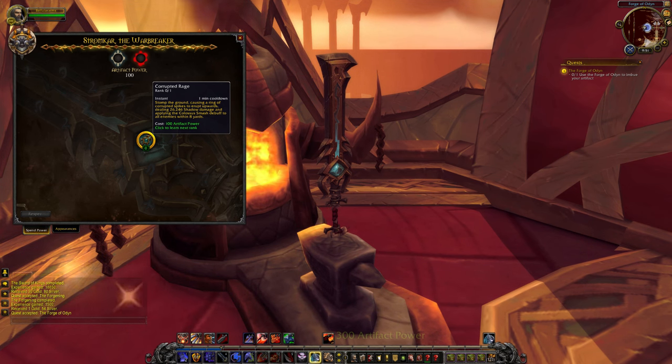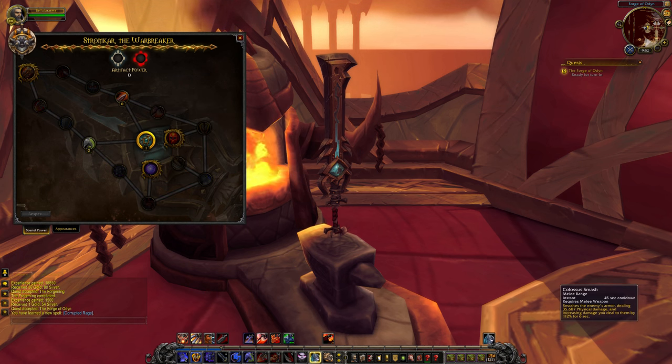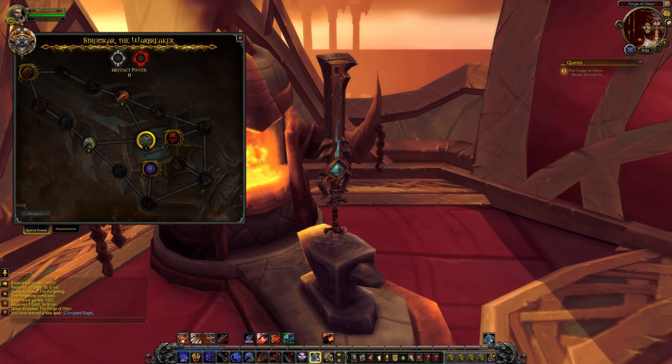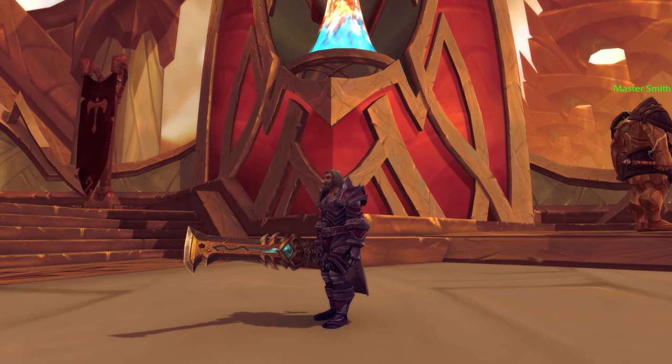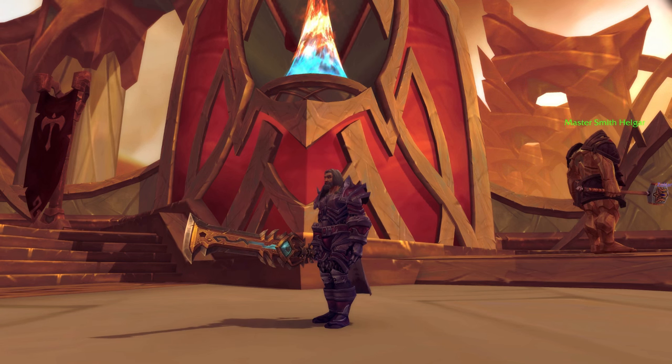The active effect is Corrupted Rage: stomp the ground causing a ring of corrupted spikes to erupt upwards dealing 26,000 shadow damage and applying Colossus Smash to all enemies within eight yards. So we've got this which does the Colossus Smash effect every one minute, and then Colossus Smash itself every 45 seconds. With the talent that doubles the duration of Colossus Smash, this lasts 12 seconds and then the artifact effect lasts another 12 seconds, meaning 24 seconds of uptime in a row before waiting roughly 33 seconds for it to come back. Still not really feeling Arms, but that's what's going on with the artifact weapon. The quest lore was very cool and I'd love to see more about the Kingdom of Arathor and Thoradin. Hope you enjoyed this video, see you next time.